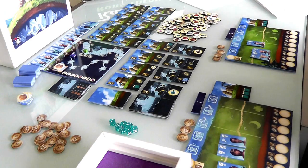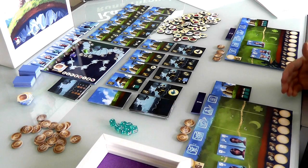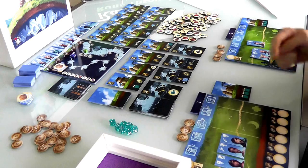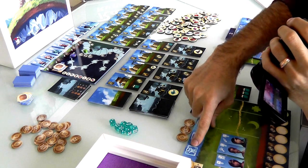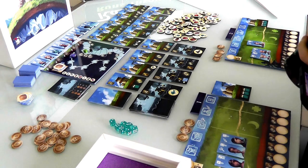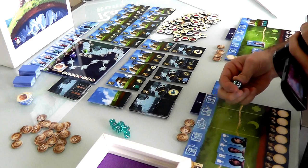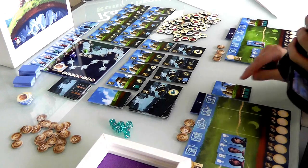This is kind of a worker placement game in that these are my workers, and I will place them in various places to make them do stuff. I've got a builder, a trainer, and an explorer. These are all the actions I can do. I can go exploring underground, although if I want to go exploring, I have to send at least two people — one person cannot go exploring alone, it's too dangerous. Although if I wanted, I could send all three and up my chances of success, because there are dice involved. The more people you send, the more likely you are to bring good stuff back up from underground.